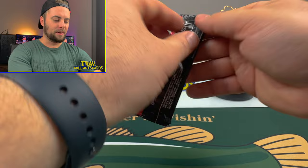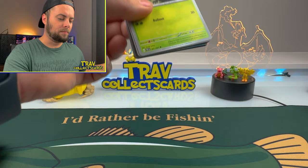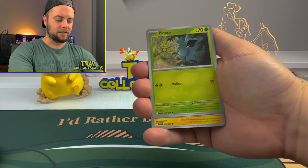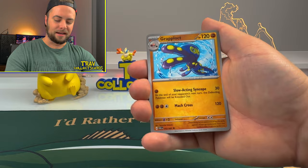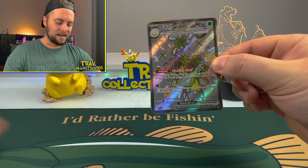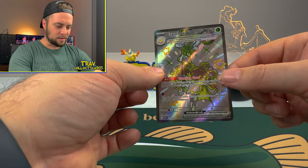Moving on to the next pack - a shiny Dondozo. Let's see if Dondozo can bring us the goods. We got a Darkness Energy, Pineco, Pikachu, Fampi, Lapras, Technical Machine Crisis Punch - is that a good sign? I think it's a good sign. Grapple-Oct, Nimona's Backpack - there it is, Espathra EX! It's definitely a tell that Technical Machine Crisis Punch is hiding hits behind it. What an absolute banger to end this video on. Thank you so much for watching - don't forget to watch another video, and we'll see you in the next one.